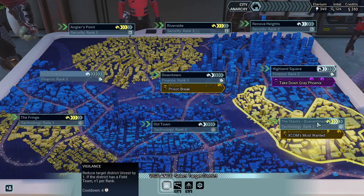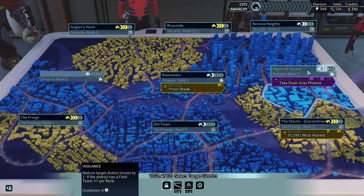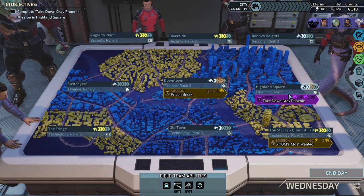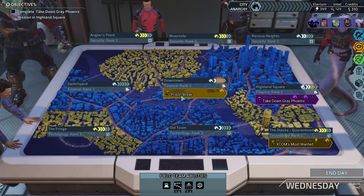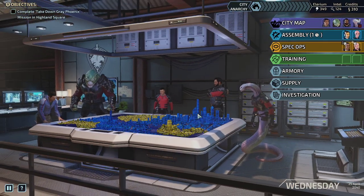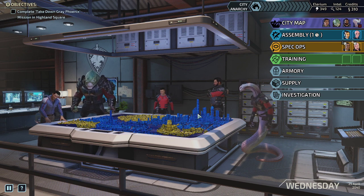Now we can fully focus on the mission here — almost completely rank three within the entire city, which is great. I like it. Completely reduce the unrest here or we're saving it, because I want to go and take down Gray Phoenix. We're doing Mission Break In our next episode, guys. I thank you for your attention and for accompanying me in this run. If you like what you've seen, leave a comment or a like down below — that helps the channel and shows interest in the videos. Thanks and have a great day, bye bye.